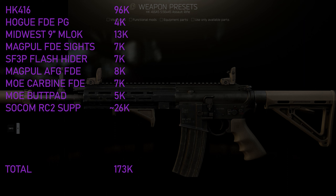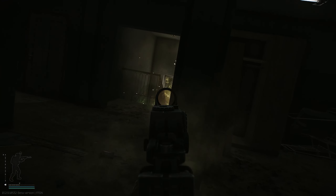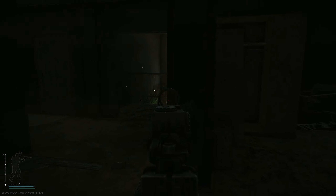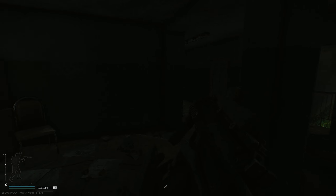From flea, the gun is sitting at about 143k with the suppressor included, because the HK is generally a lot cheaper stock from flea than from Peacekeeper. I wouldn't rely on this price, which is why I mentioned the trader part value, but it definitely makes the gun a lot cheaper if you can get them at those flea market values.